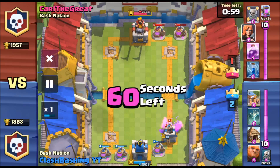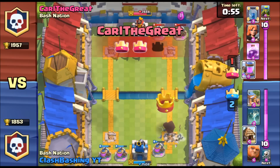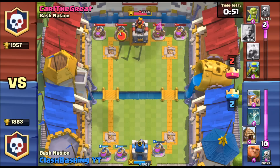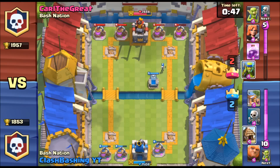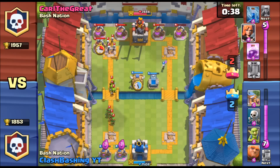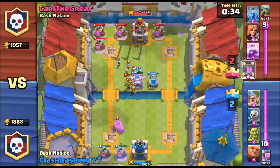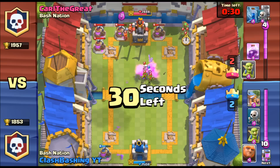Alright, here we go — double elixir time. I'm going to try to keep Carl's ladies over on his side of the field the best I can. I've got some huts and some giants which should do really well. We'll drop the hut, let him start cycling. He's going to try to get his mirror pulled up — that's why he's cycling through cards. He's got the mirror at the ready, and there he goes — drops the Valk and mirrors it, so there's two Valks.